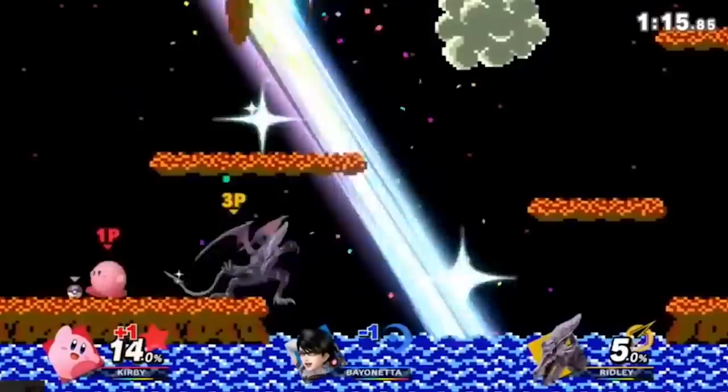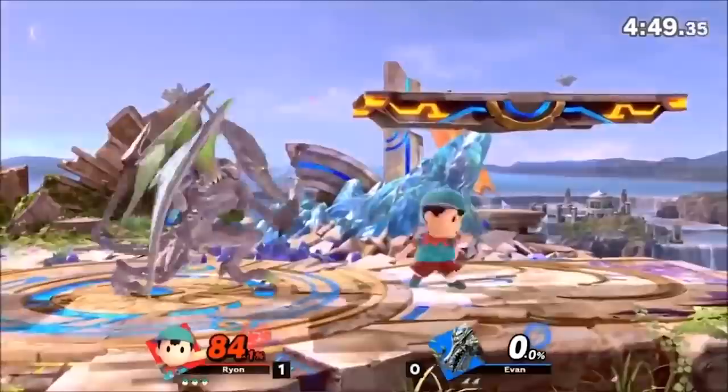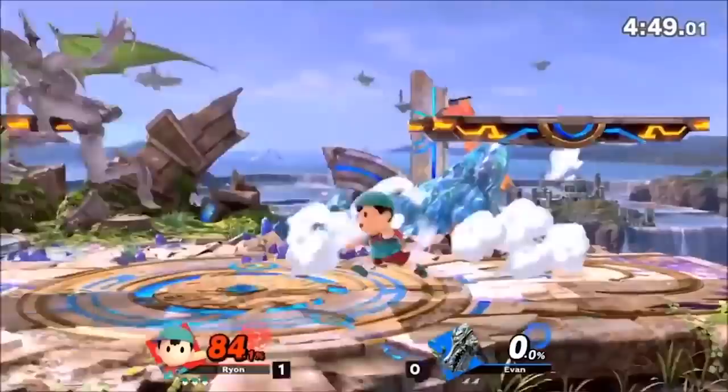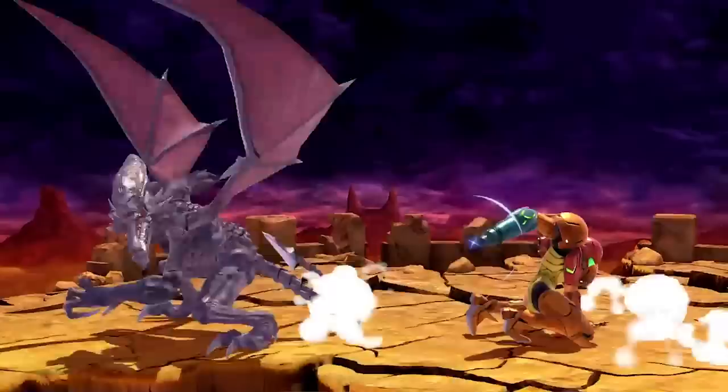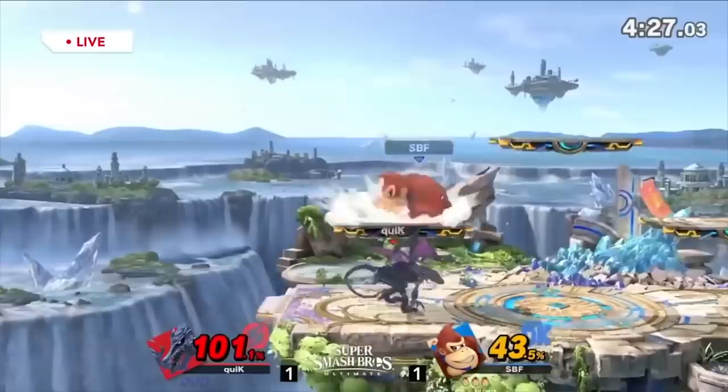Dash attack is personally one of his best moves. They can shield grab you, but it does 14 damage, is a big lunge across the stage, and can kill around 100%. It's a kill move that hits them off stage. If they're not respecting it, they get hit. It also combos off your fireball at mid-range. And once they do respect it, that makes all your other options better.